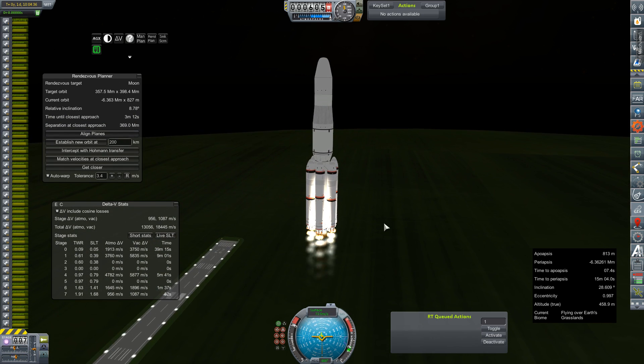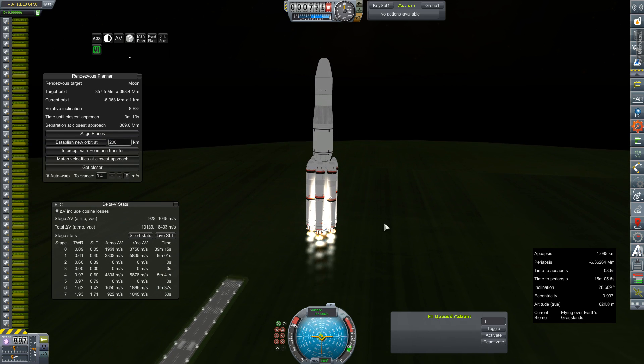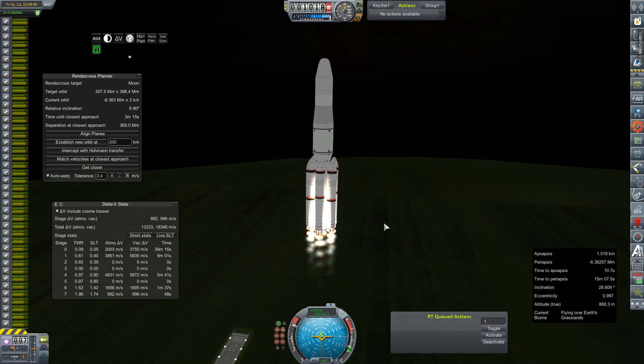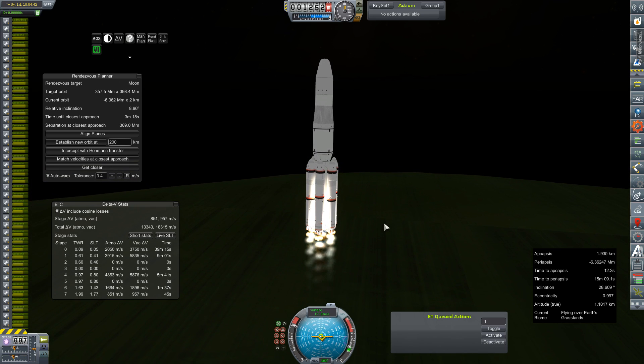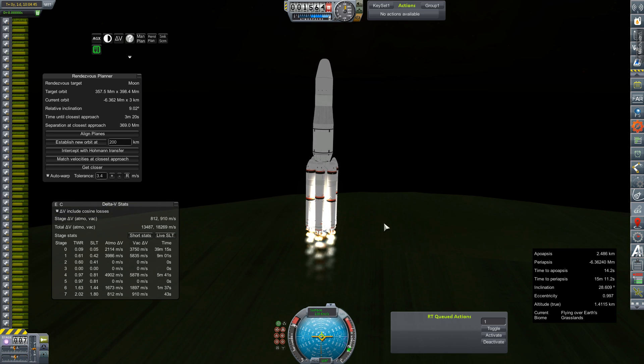The best we can hope for is it doesn't tear itself apart, so we're just going to try to get out of the thick part of the atmosphere as quickly as we can and then make our gravity turn. Hopefully it won't be all that aggressive, but we're just going to kind of go for an off-plane transfer. I think we have the delta-v to spare, so really the best we can do is just shoot for it.